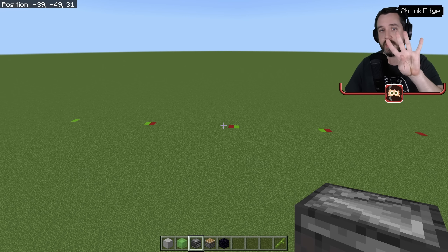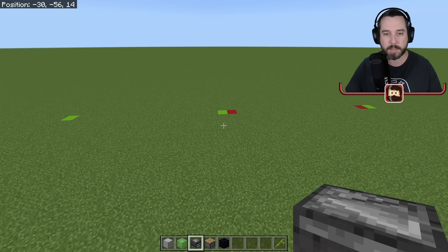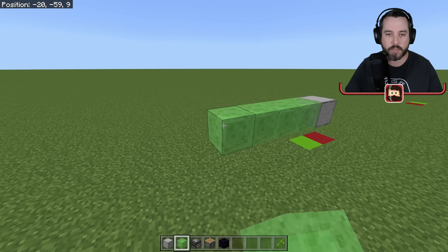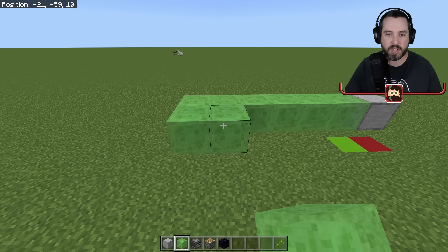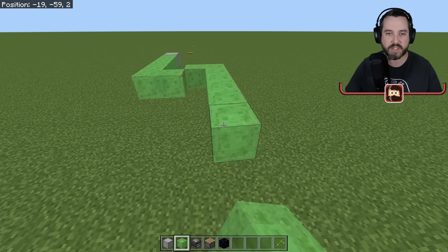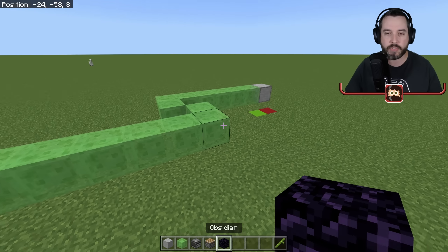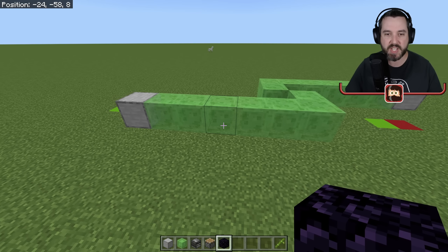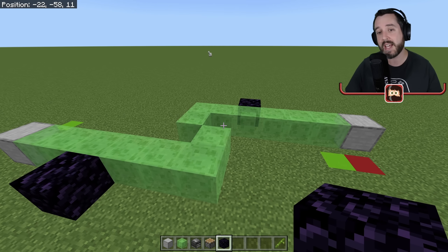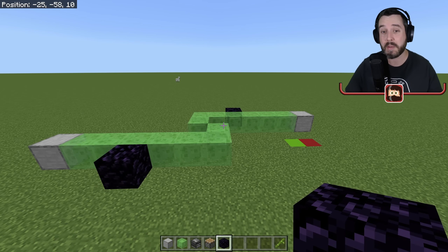We're going to start building our four different flying machines, working off one side rather than the center. I'll come over and go up two blocks, then count out six blocks and go up one. From there, place a temporary block, knock it out, come out one or two, go over six. We're going to place a piece of obsidian here and a piece of obsidian here because this will stop the flying machine — any block the pistons cannot move, like obsidian, will keep this thing from getting away from you while you build it.